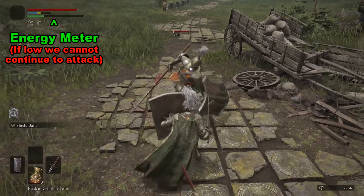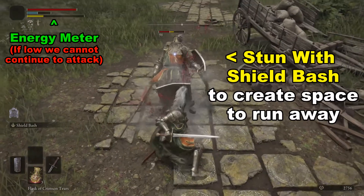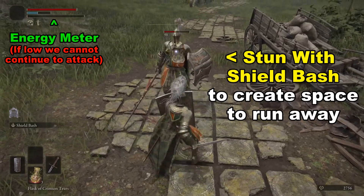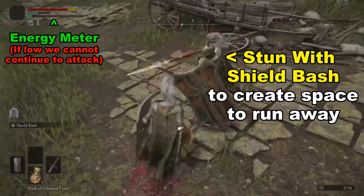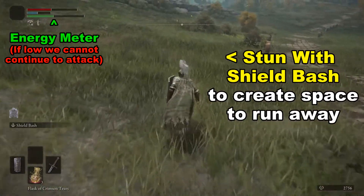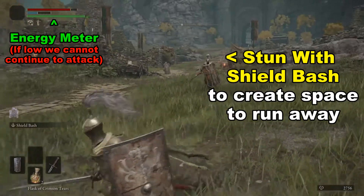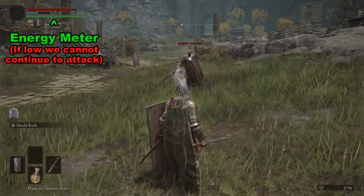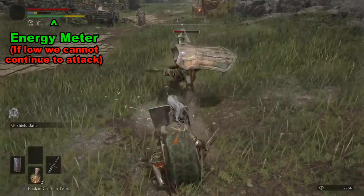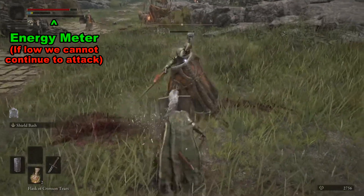So with a powerful enemy like this, after we throw a combo and then use the shield bash to stun them, we're not going to have enough strength to fire a light attack. So we're going to want to back off and allow the energy to recharge. Then we can go ahead and work the sequence of shield bash, light attack, light attack, and then shield bash again.